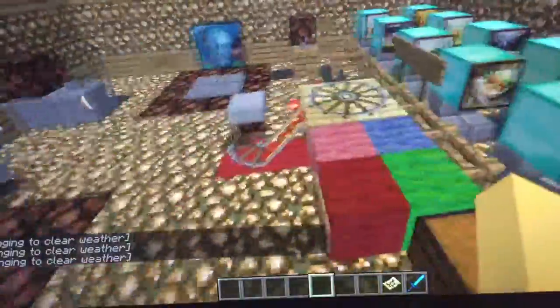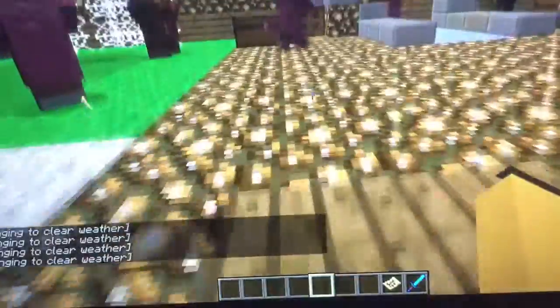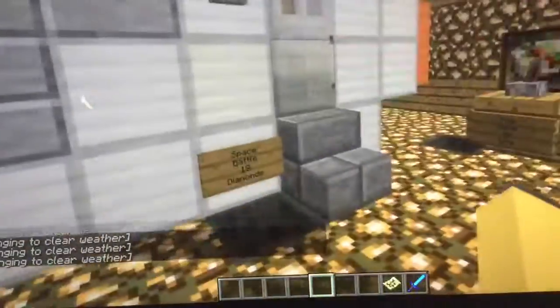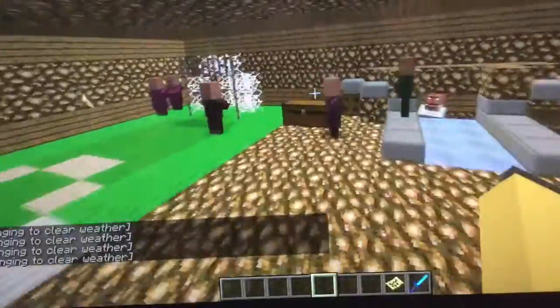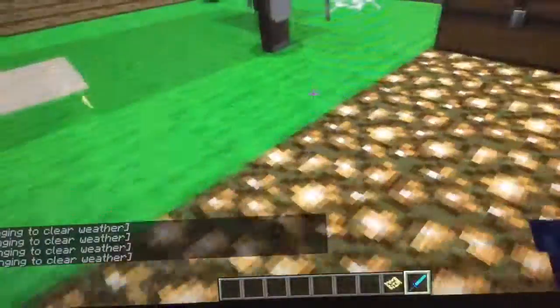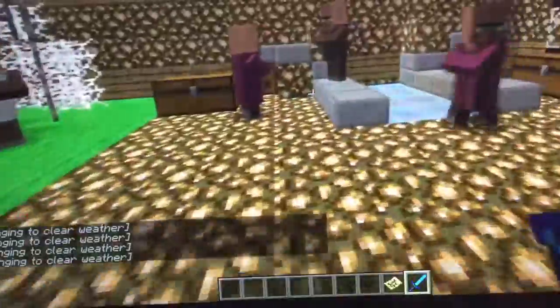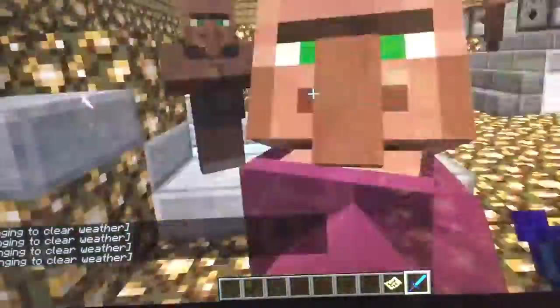That's it for the first floor. Up here to the second floor, passing the flashing light mechanics. We have our space battle for 18 diamonds - you just go in here, here are the controls, and here's how you get out. We have bowling - we use slime balls for bowling balls - and our soccer field, which has goals and needs like five people to play, so I believe it's 14 diamonds. Bowling is six, by the way.